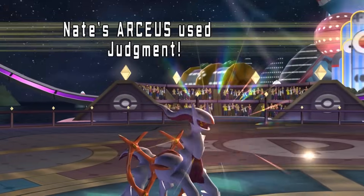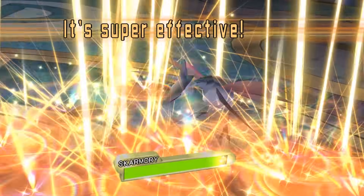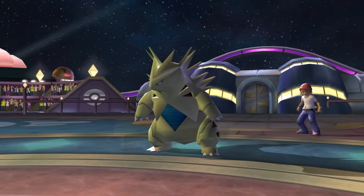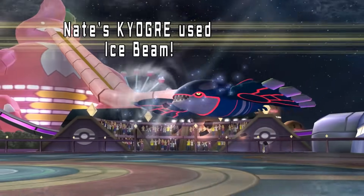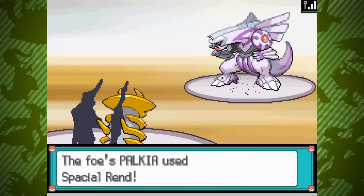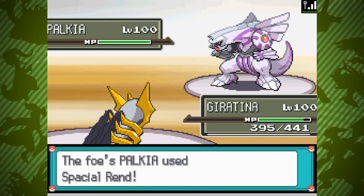Later in the generation, Arceus' release took this concept to the extreme. Its default Normal form could hold any item, but if equipped with one of the type-boosting plates — Flame Plate, Splash Plate, and so on — it could change its type, becoming an entirely different Pokémon. Dealing with Arceus Fighting and Arceus Ghost was very, very different. Arceus was amazing at shifting between types because it always retained the same incredible stat spread, whereas Giratina Origin had its offenses and defenses swapped with its Altered Form — a trade-off.